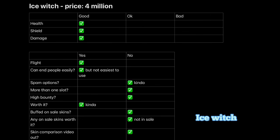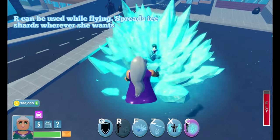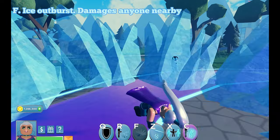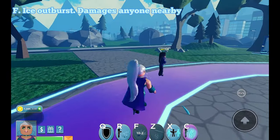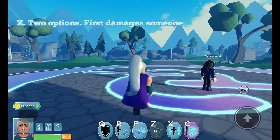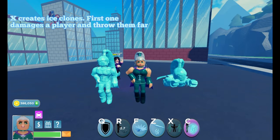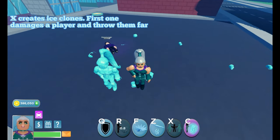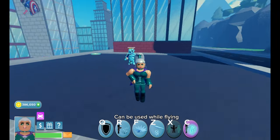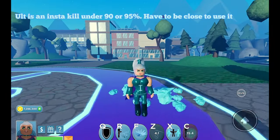Ice Witch. R can be used while flying and spreads ice shards wherever she wants. F is an ice outburst that damages anyone nearby. Z has two options: first damages someone; second adds health to you or someone. X creates ice clones — first one damages a player and throws them far; second one freezes them with no damage. Can be used while flying. Alt is an insta-kill under 90 or 95% — have to be close to use it.